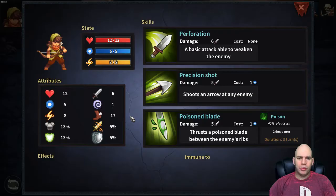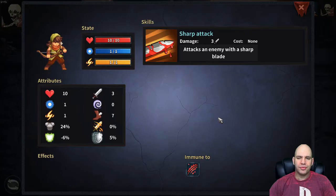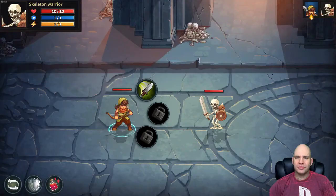Right-click a fighter to show more details: health, magic, energy, skills. A basic attack to weaken the enemy. Shoots an arrow at an enemy. Thrusts a poison blade between the enemy's ribs. In general, rogues traditionally have not been effective against skeleton warriors. Sharp attack — rusty blade attack, also gives you tetanus.